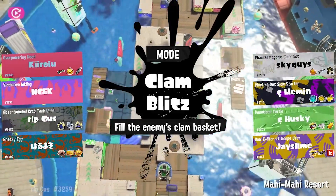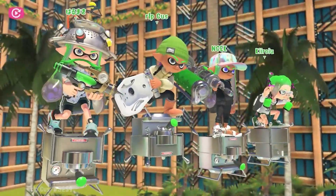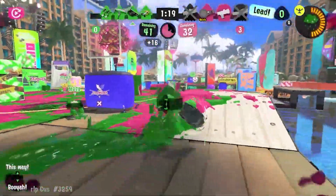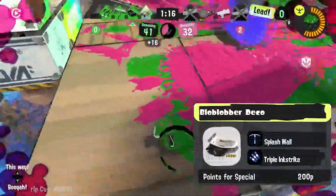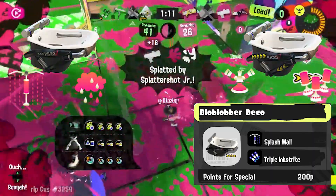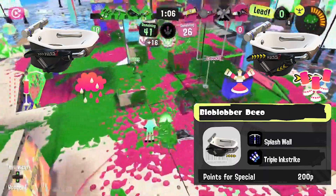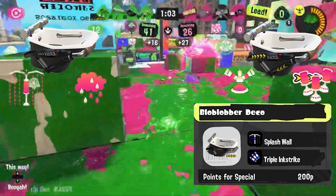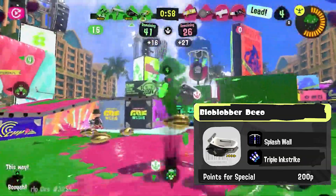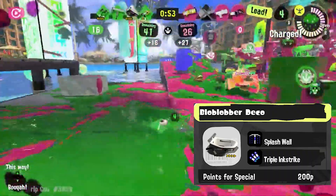Blob is the slosher I have the least competitive experience with, but I still play it a ton in Anarchy. For the Deco variant, I was thinking of a kit focused on maintaining space and area denial, but a little more aggressive than its vanilla variant. So I will give it Splash Wall and Tri-Strike. Splash Wall worked extremely well for the vanilla variant in Splatoon 2 since it provided blob protection but also gave it the option to deny entry in key locations.